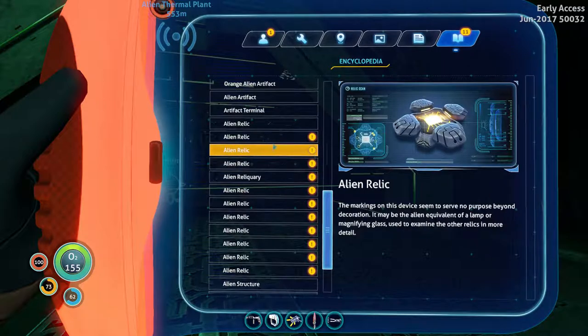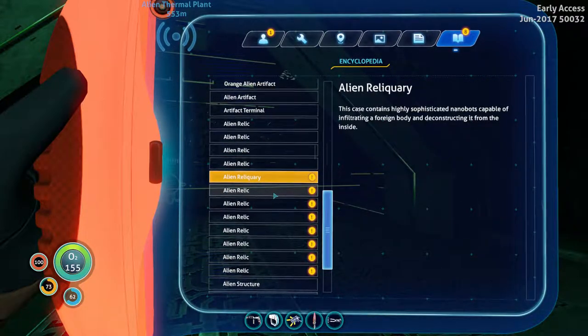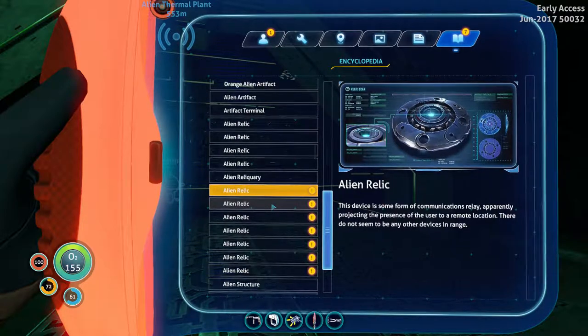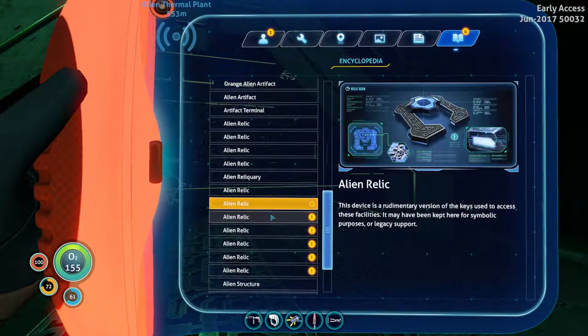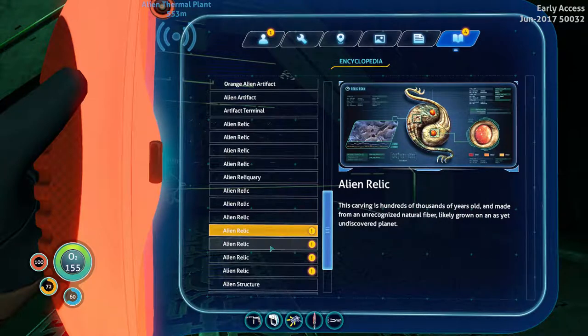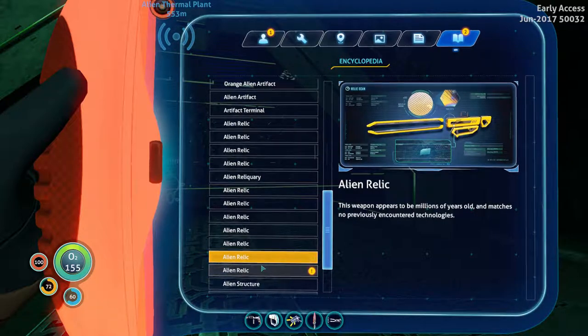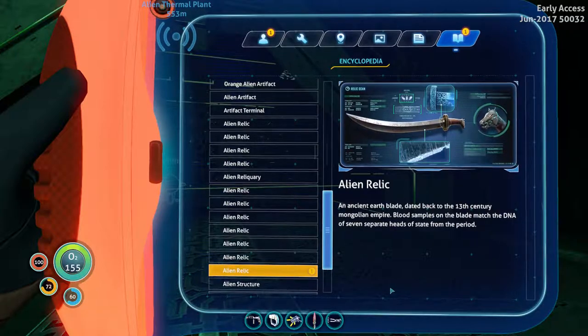There's not much here to read, it looks like — just stuff that tells you about what they found. Communication relay. Keys — use a rudimentary version of the keys. It's enough energy to destroy a planet. The weapon appears to be millions of years old. That's pretty cool. An ancient earth blade — it's a blade from earth.